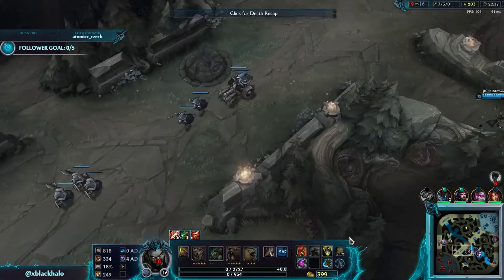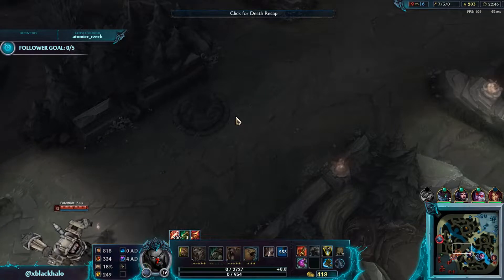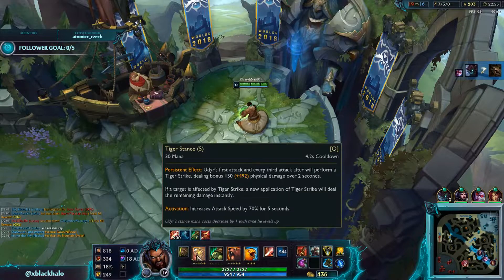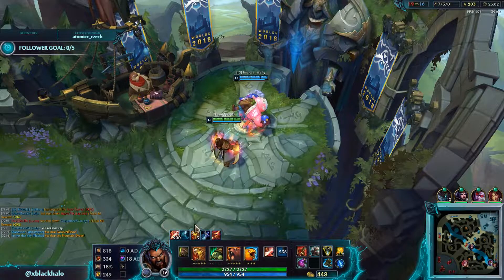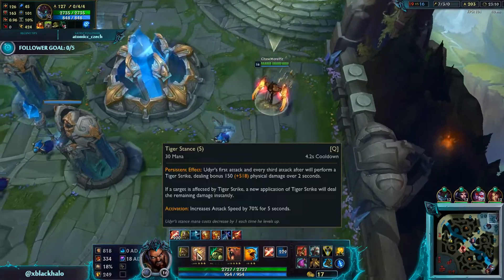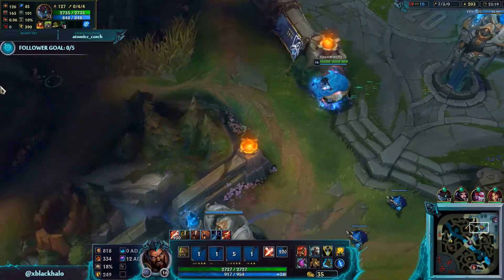Let me go over the double dot combo in case you didn't notice what I did. All you have to do is proc your Q — you proc your Q, but you have to wait for it to come back off cooldown, so you need like a five-second window depending on cooldown. Then you walk up to the target, say Maokai, auto attack him, and reactivate with Q. You get double the damage. My Tiger dot is doing over 600 — nearly 700 damage on one Tiger Q.